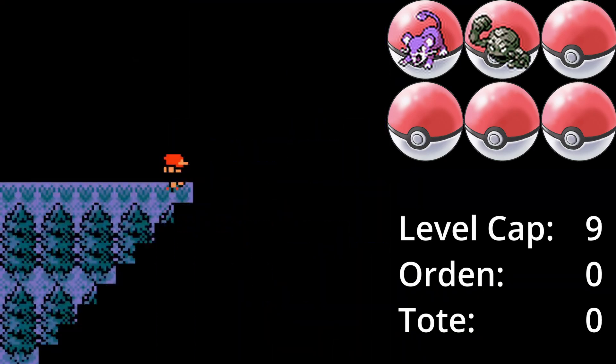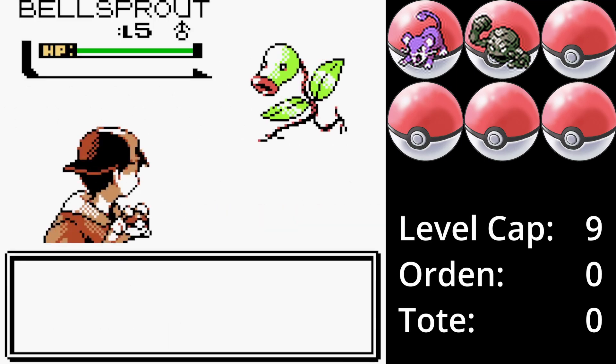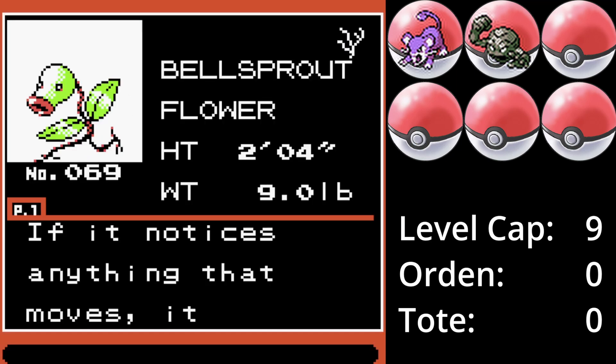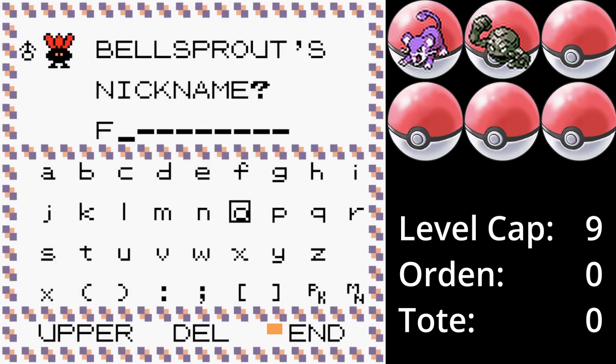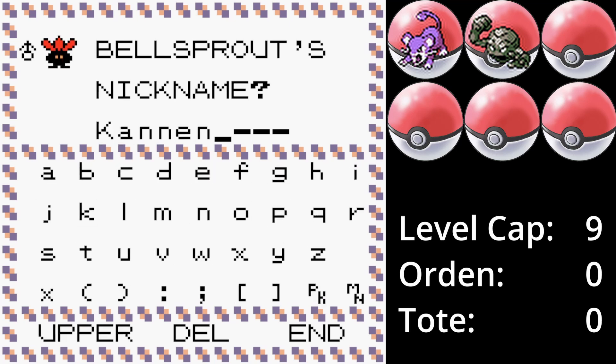Vor Viola City auf Route 31 begegnen wir einem Knofensa. Knofensa ist eine Riesenhilfe für die Wanderer im Einheitstunnel und in der Kristall-Edition kann es auch recht früh zu Sazenia entwickelt werden. Das einzige Problem ist, dass es Rasierblatt, seinen wohl stärksten Angriff vom Typ Pflanze, erst auf Level 42 erlernt und wir somit schon in der Top 4 sind. Bis dahin heißt es Rankenhieb nutzen, der ab einem gewissen Punkt niemanden mehr aus den Socken haut. Es wird Blume genannt und kommt erstmal ins Team.